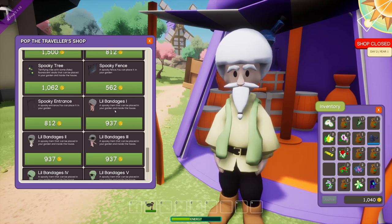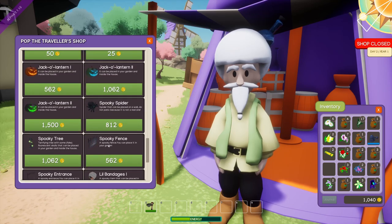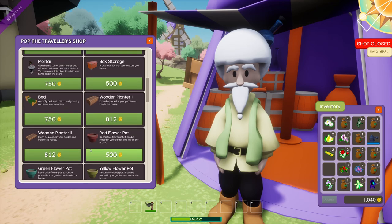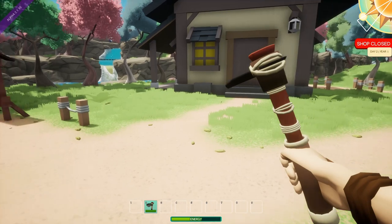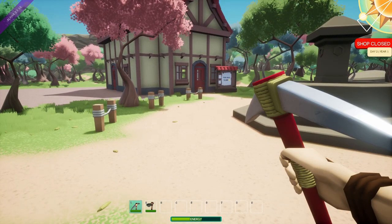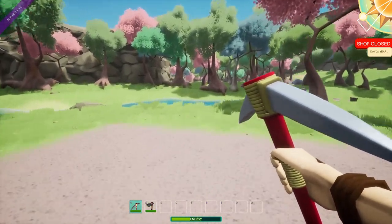Little bandages — a spooky item that can be placed in your garden. When I see bandages I think healing, and when I think healing I think death, and that means there are mobs! I love this autumn maple seed — there's so much stuff, this is so cute. Now I can get a pickaxe — let's go. Equip. And that's my hand — that's the first time I've seen my hand!